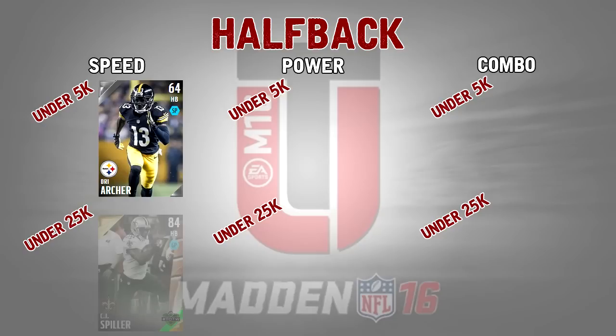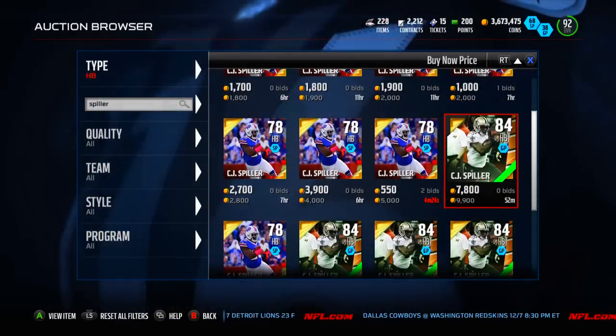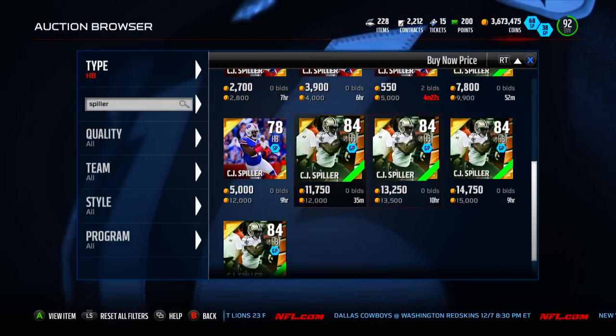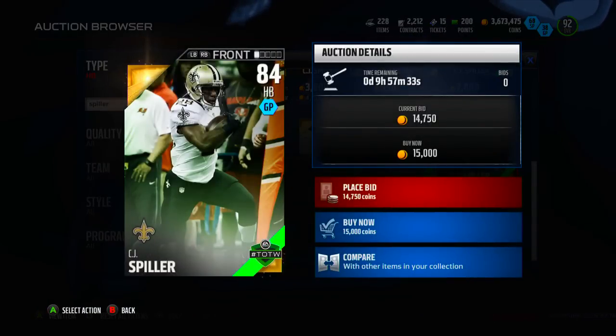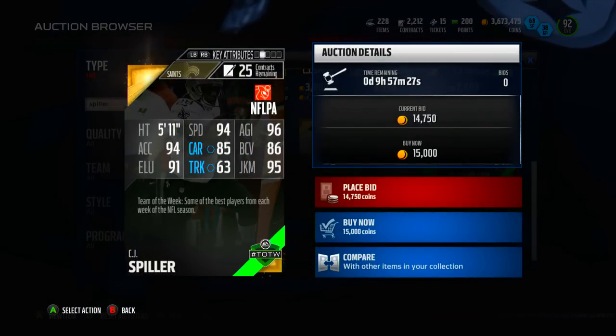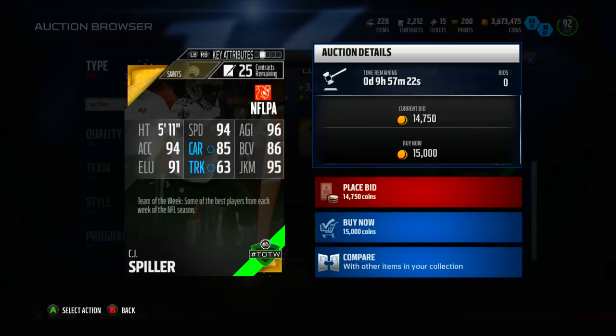Next up in the speed category is the 84 overall CJ Spiller team of the week version, going for about 10k on Xbox One — there's one up for 9.9 and then it goes to 12 and so on. Really not too expensive, pretty much on the bottom half of the price bracket. CJ Spiller is a little bit slower than Drie Archer but he just has better stats all around. He has 94 speed, 96 agility which is even better than Drie Archer, and 94 acceleration — all his speed stats are very solid.